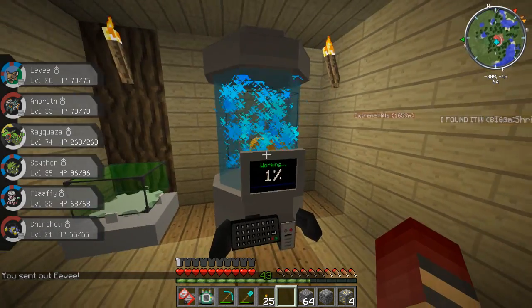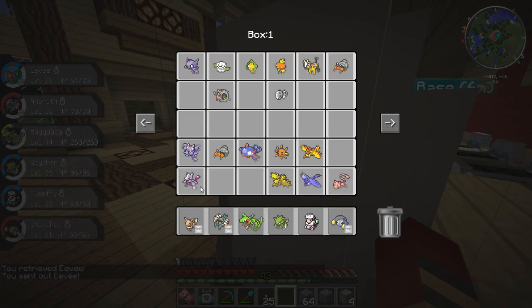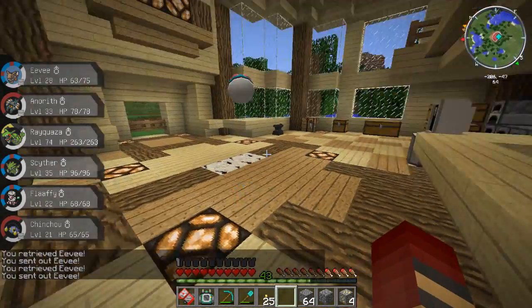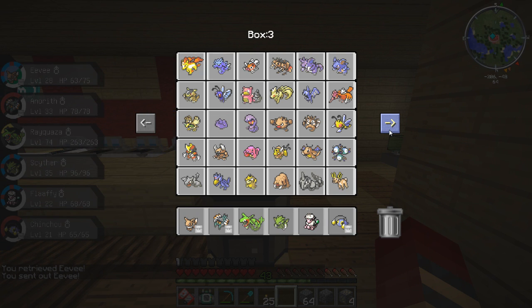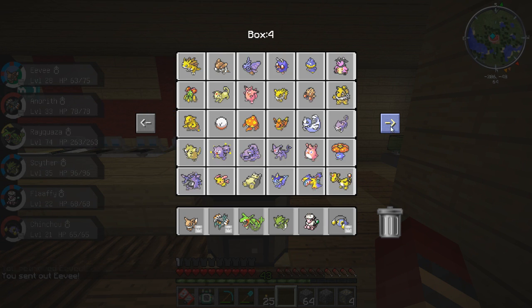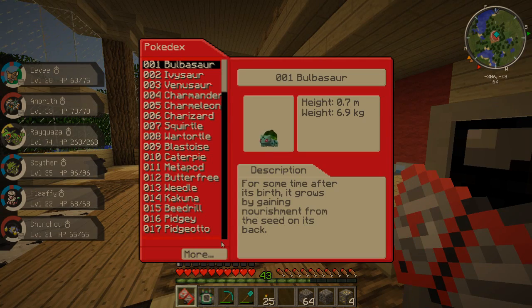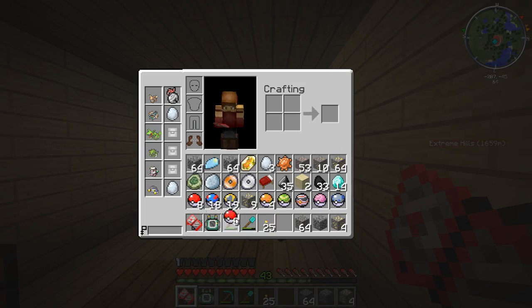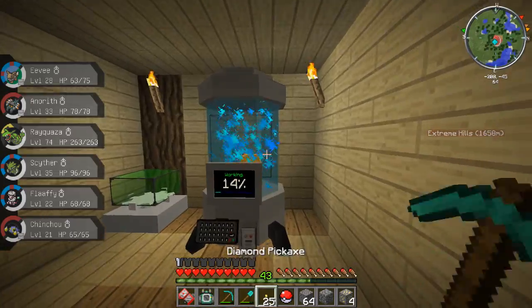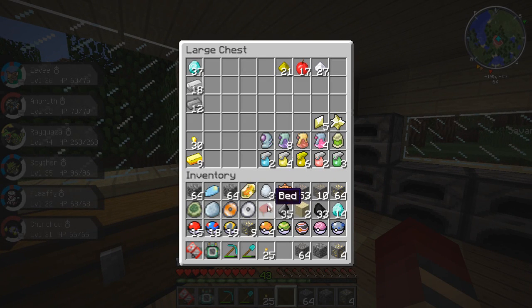I've already got an Old Amber fossil. Eevee, get out of the wall! I already have an Aerodactyl. Wait, do I not have an Aerodactyl? I could have sworn I had one. If we go to the Pokedex - yep, we definitely have an Aerodactyl. So I didn't need that one. I wanted the helix fossil for sure, but any fossil I didn't already have would have been better than that, to be quite honest.